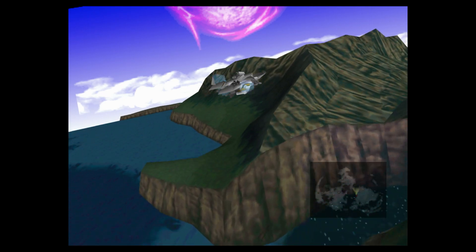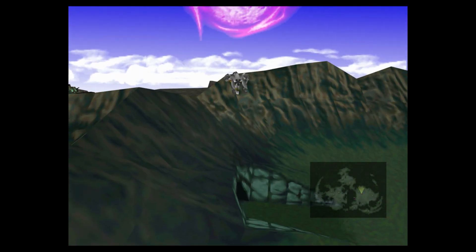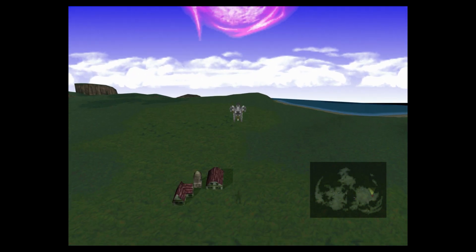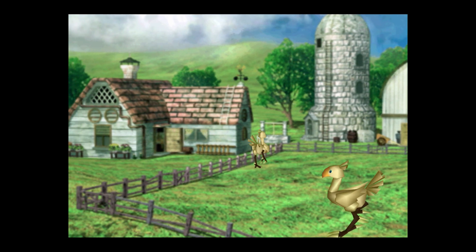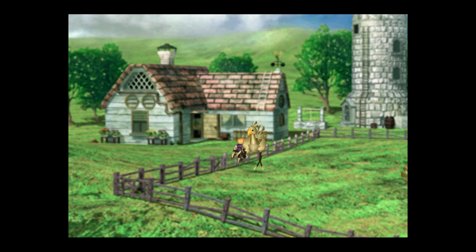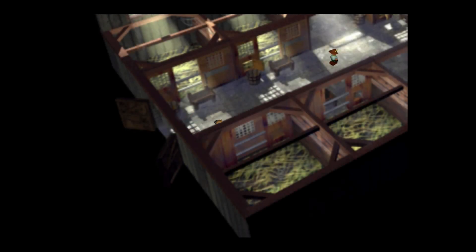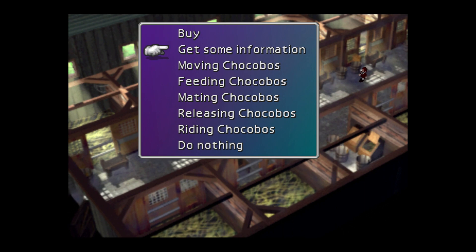Okay, now we go back to the stables. This cave — we might do that too, maybe. We already got some item there. I think you can only talk to these guys when you first get here and then you get the Chocomog materia or something.